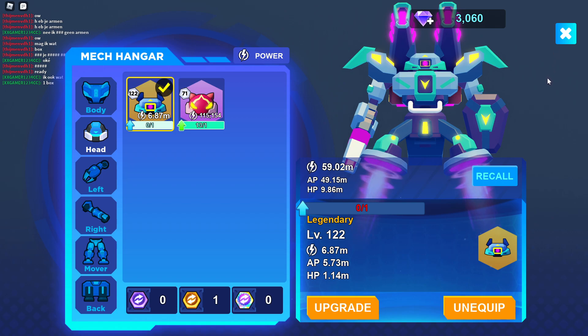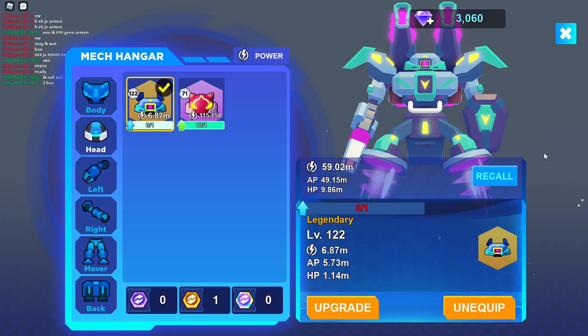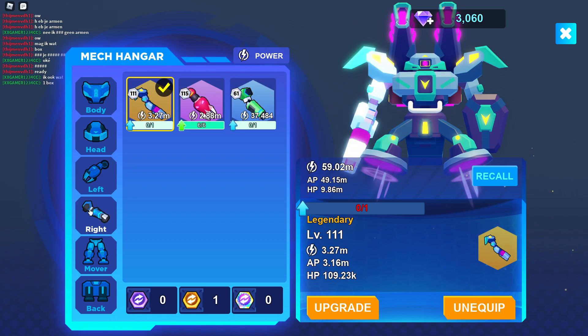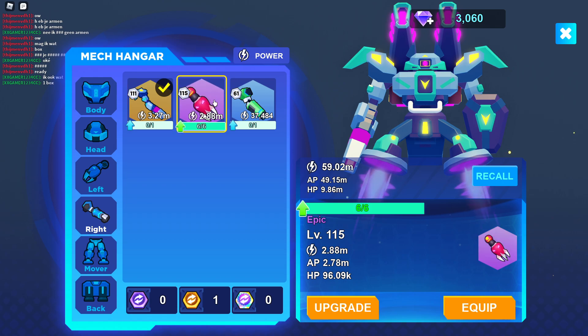Mechs aren't really that good in this game if you're really good at it, because as you can see here, my mech has full legendary parts and it deals — or it has — like 59 million AP, or damage. I don't know, it's something about it. I don't think they are supposed to be that OP.